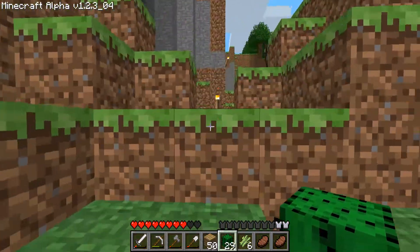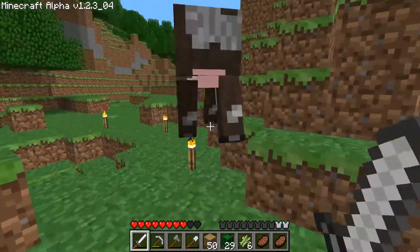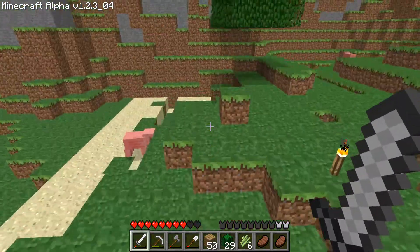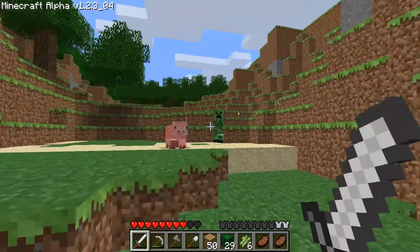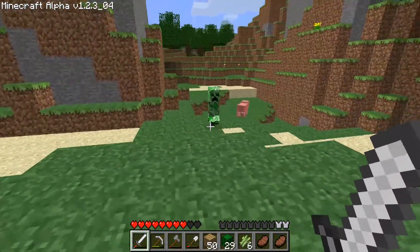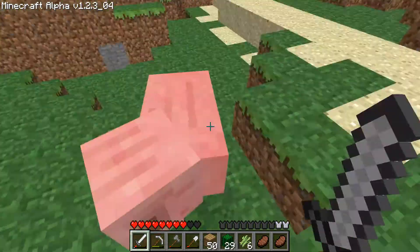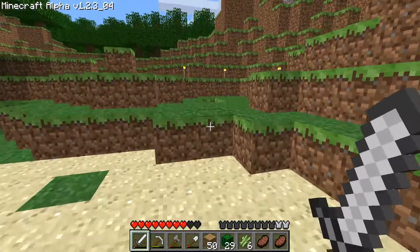So sugar cane is really worth something. No — creeper! Please don't blow up my entrance. You and your friends — you destroy, and you think that's all funny, and then you don't even drop anything. I don't like you.